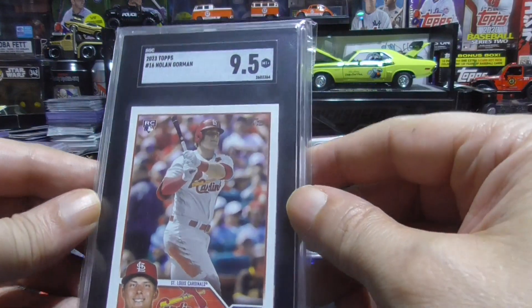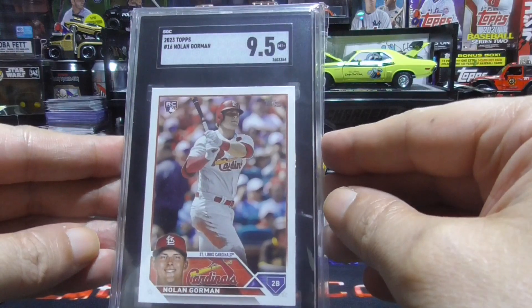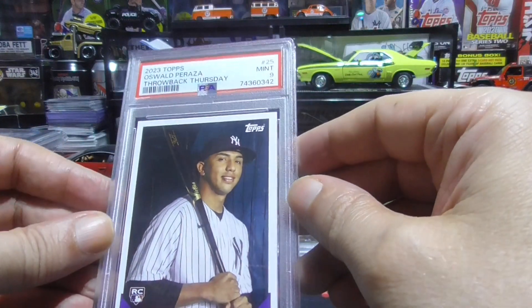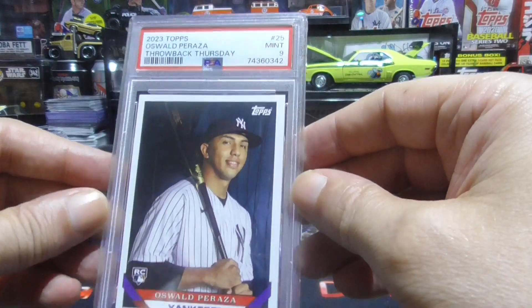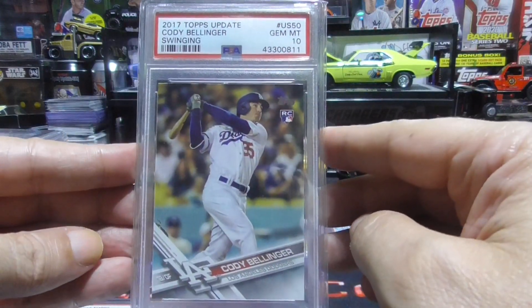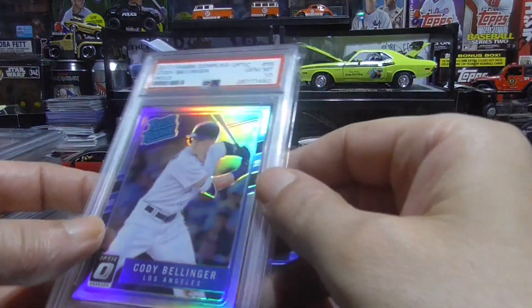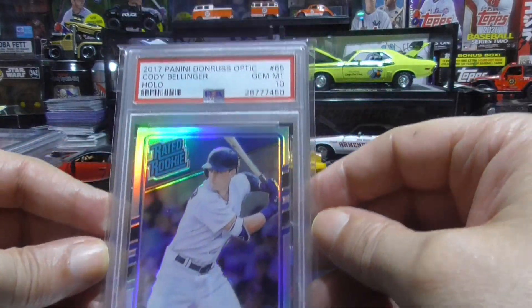We have a Nolan Gorman, 9.5, base card rookie. Then we have a Peraza Throwback Thursday rookie card, 9. Cody Bellinger — we have a 10. This is the rookie, and this card is beautiful. Cody Bellinger, Panini Donruss Optic, and this one is a 10.